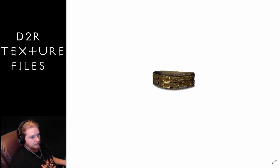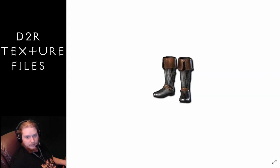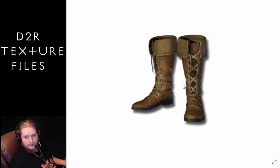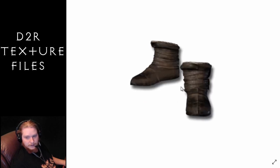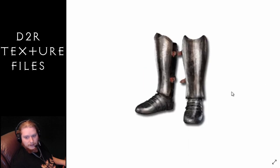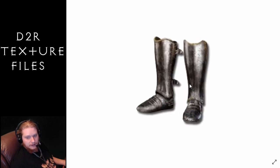We have boots — several pairs. As far as boot icons go, it seems to pull up automatically, pretty cool. We've got a sweet pair of boots, we've got the heavy boots, the leather boots, and then the light plated boots — so this would be like your Goblin Toes and whatnot. Then we have the plate boots, so these would be like your Tearhaunch Greaves and stuff like that.